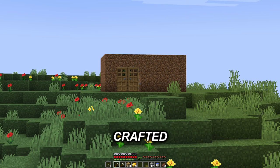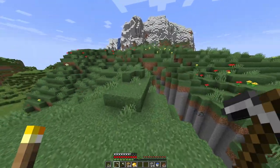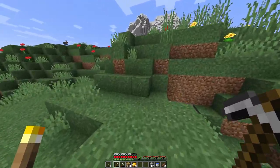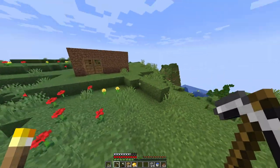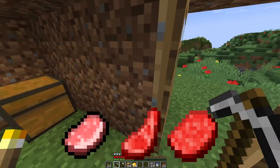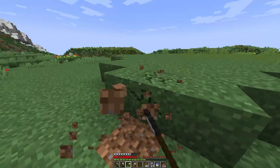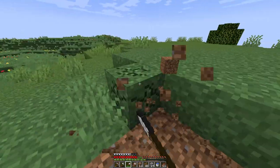Wow, look at my amazingly handcrafted 10 out of 10 house. I spent a good amount of time on that, but now that I have shelter, I need food. I could easily build a pig, sheep, or cow pen and unalive the animals whenever I need food, but that would be too easy. Let me build a pen for all those animals while I'm on the subject.